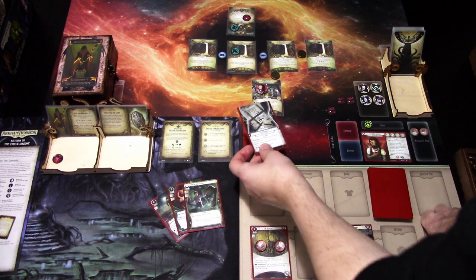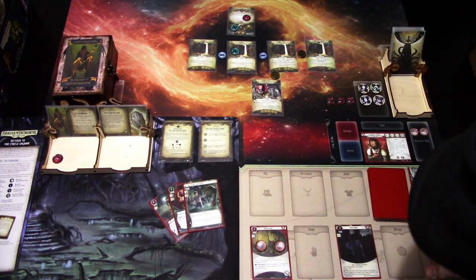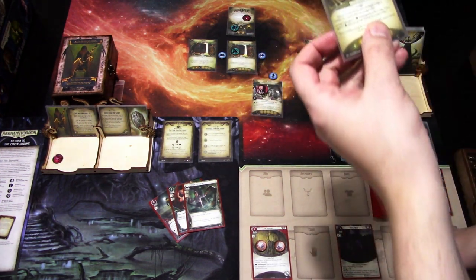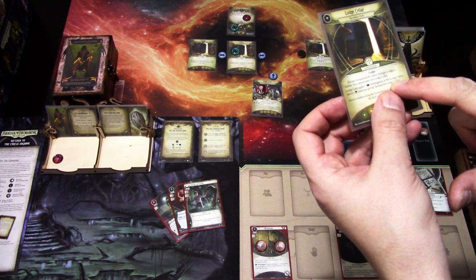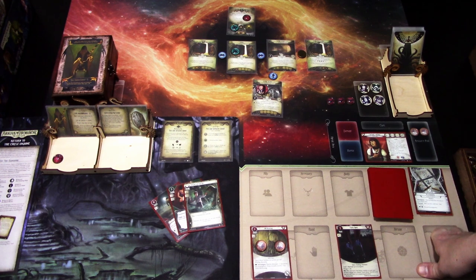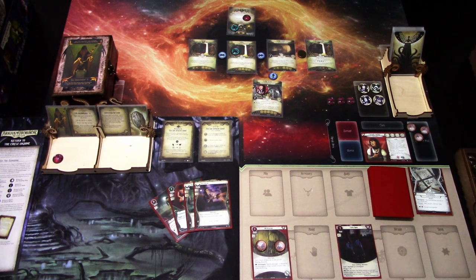First two actions: we use the lodge gates action — investigators at the lodge gates spend one clue as a group to reveal the lodge's cellar. So we don't even move in yet; we just reveal it. No enemy actions. In upkeep we get Perception and gain one resource.